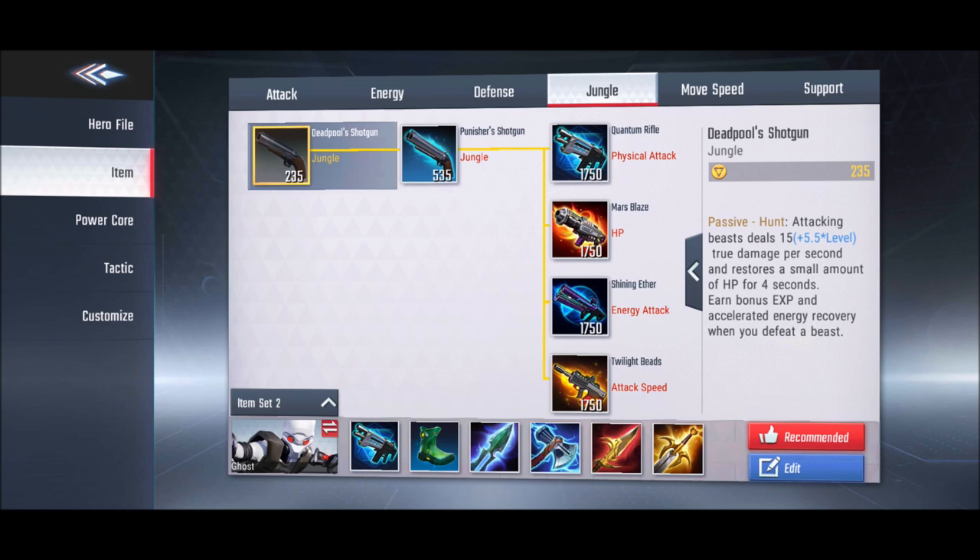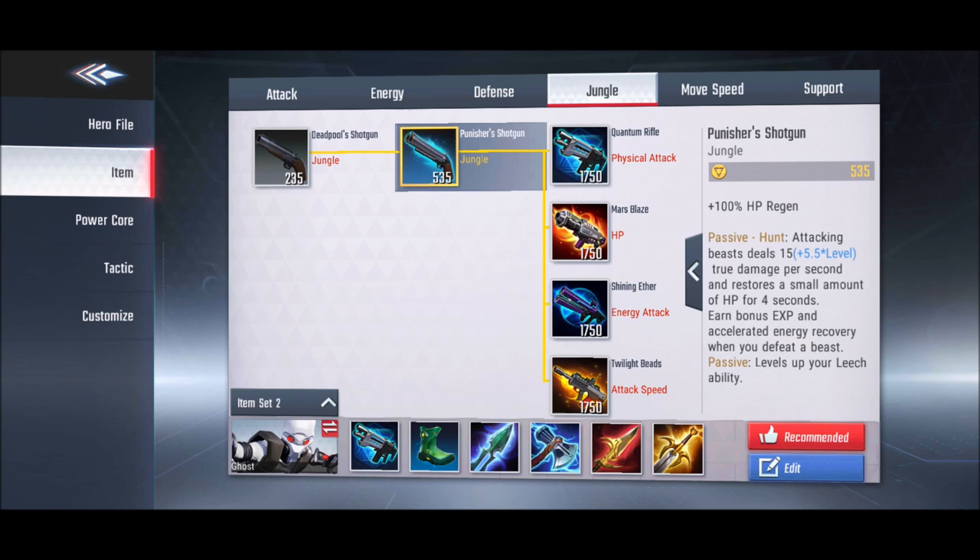For jungle items, purchasing the first item heals you after killing a jungle monster, and grants extra gold and EXP from it. If you purchase the second tier item, your leech is upgraded into a more powerful leech that you can use on enemy heroes to deal damage and slow them down.